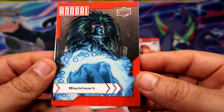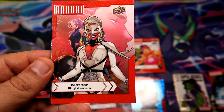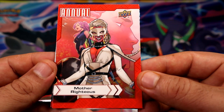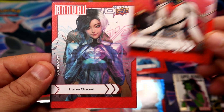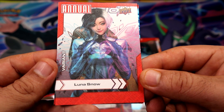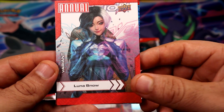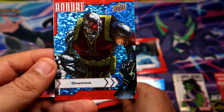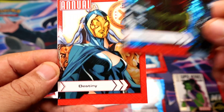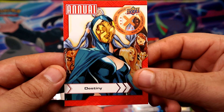Black card. Canvas Luna Snow — will probably read about her later — and a blue Death Lock. Destiny.